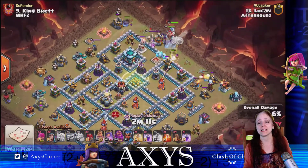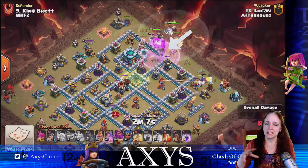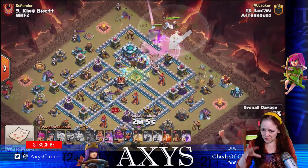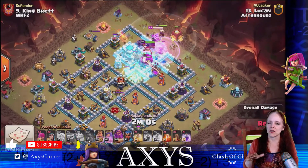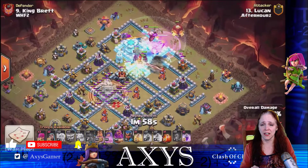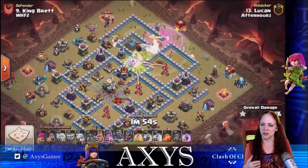He leads off with an Ice Golem. That Ice Golem is going to be taking the hits as the troops get in there further, and then frees up everything as it is taken down so they can get even further in. He's raging them up in the very beginning as they start attacking the Town Hall.